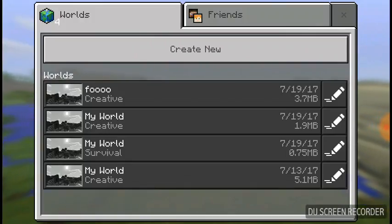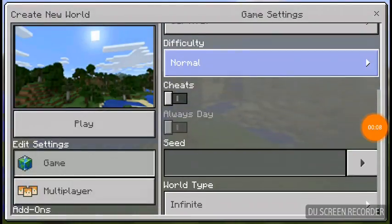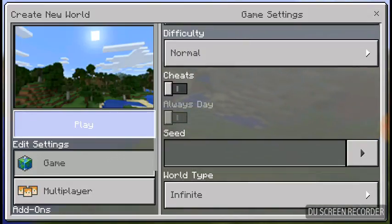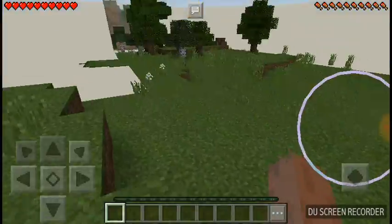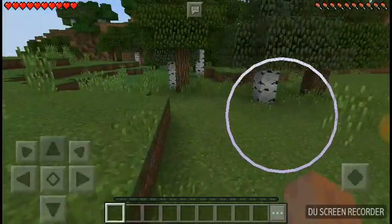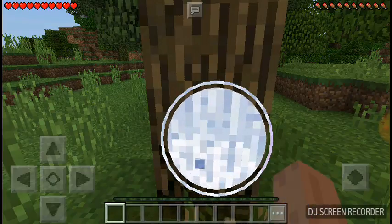Hey, what's up guys, it's your host. In this video I'm gonna create a new survival world - no cheats, normal gameplay. I'm gonna show you how to make a new house in survival before tonight. Let's see our terrain, what kind of world it will be. Oh, it's nice! First we have to cut some oak or spruce wood. Let's cut it.